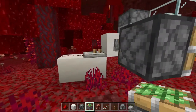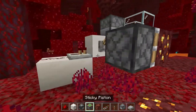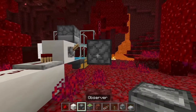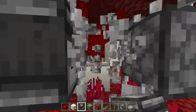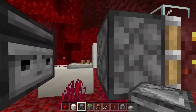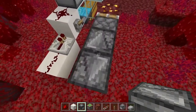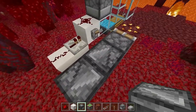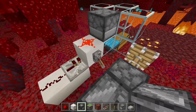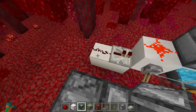Place a sticky piston off the side of it — make sure to crouch when placing it. Place your nether gold ore onto the sticky piston. Come behind the sticky piston and place two observers. Then break the first one and place it back so they're facing into each other. It should start going rapidly and the arrows should be facing opposite of each other, just like this.